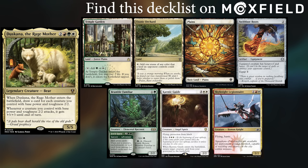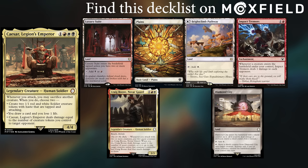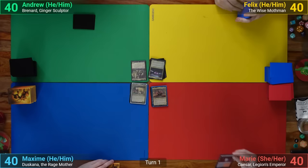Max is playing his Discanna deck, keeping Temple Garden, Exotic Orchard, Plains, Swiftfoot Boots, Brambo Familiar, Karmic Guide, and a Sky Knight Legionnaire. And last but not least, Marie is playing Caesar — or Kaiser — and she keeps a Luxury Suite, a Plains, Brightclimb Pathway, Impact Tremors, Craig Boone, and Diamond City. Marie wins the die roll and starts us off.